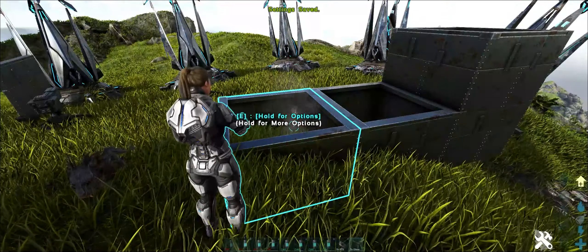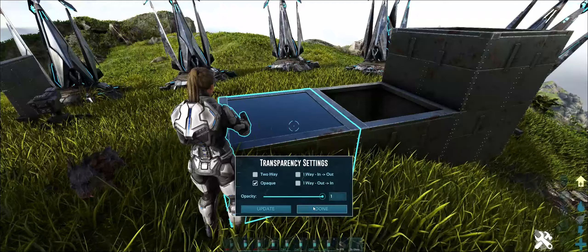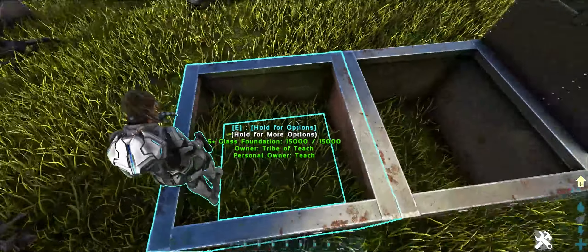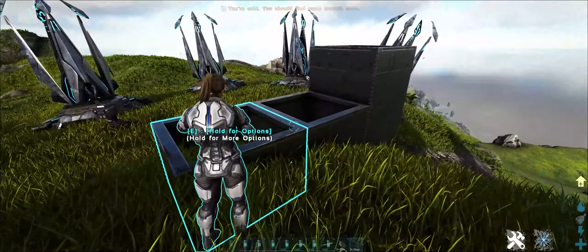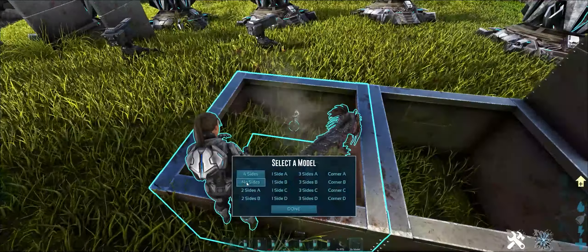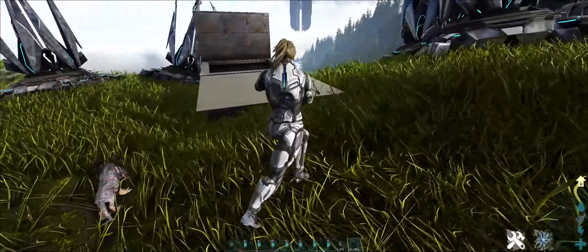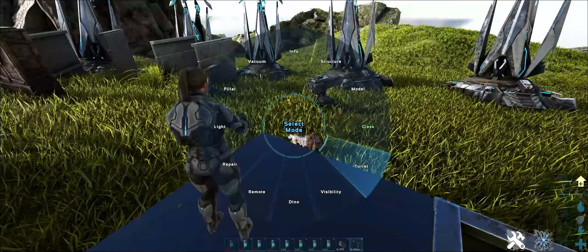Glass mode allows you to clear settings and change the opacity of anything that is glass within the S+ mod. You can make it completely opaque so you can't see through it, or make it two-way. You can change things into glass versus not glass. You can make some hilarious traps and fun ideas — like, if you use model mode to remove sides and then use glass mode to make it opaque, you can create the appearance of floating foundations.